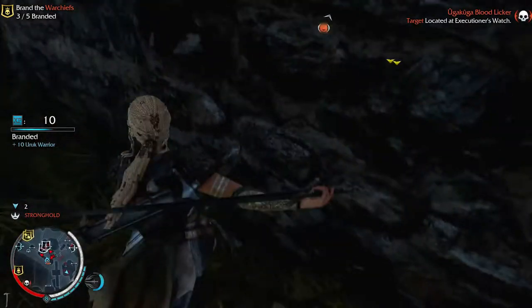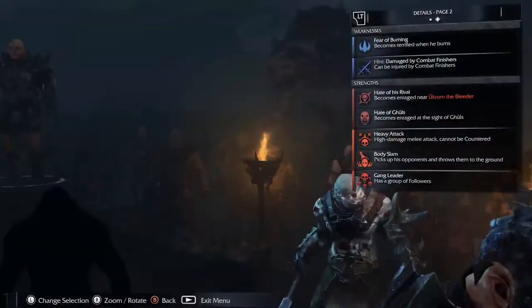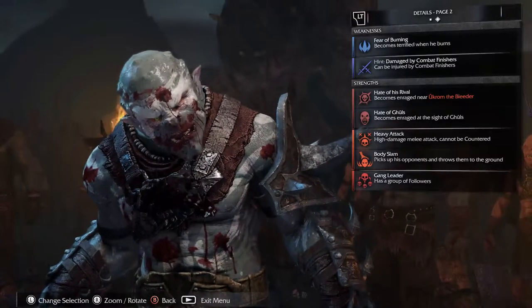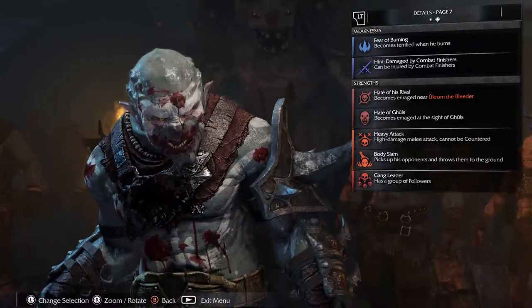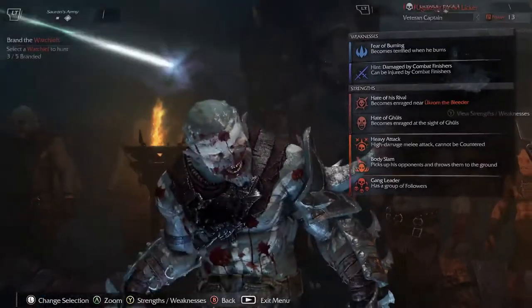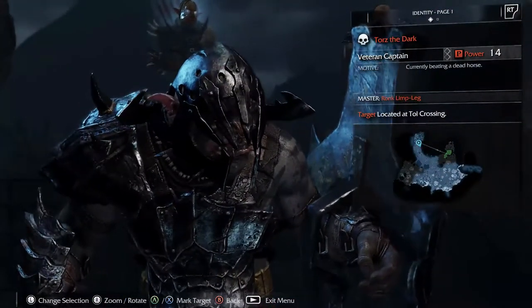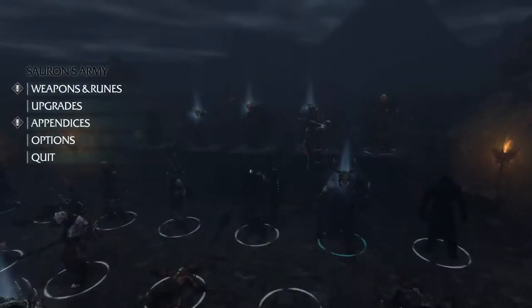Oh no, they're raising the alarm - that's my cue to leave, but I didn't get to look at his stats. He's got fear of burning and is damaged by combat finishers - so don't burn him. He becomes enraged when he's near another bleeder, hates ghouls, has a heavy attack, body slam, and he's a gang leader. This dude could be an awesome follower. To make him rank up, we need to get him to kill this warchief. I'm really at a conundrum - they're both awesome.